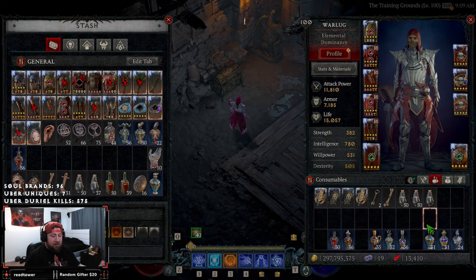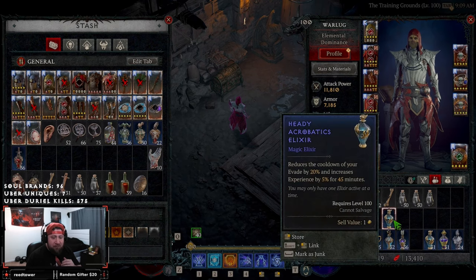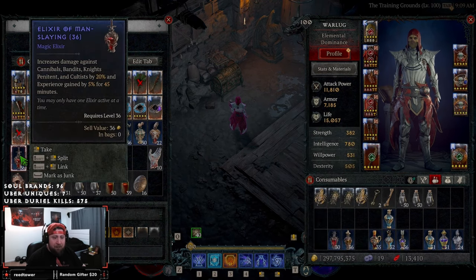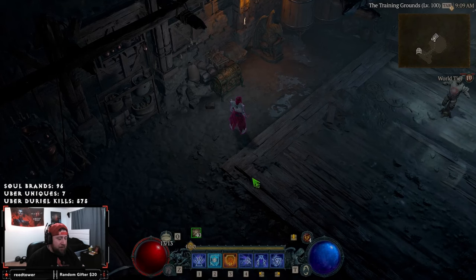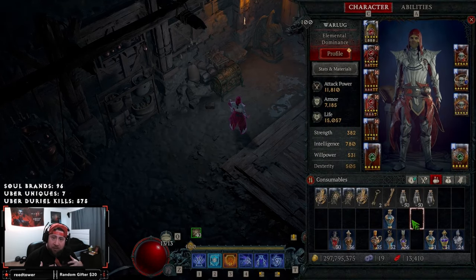We got Arbiter of Zir literally a day away. I was talking with my chat and I thought this would be a funny video in a way, but more of a video that can just help you out with the Arbiter of Zir if you are struggling with getting your build finalized, your gear pieces, resistances, paragon board, etc. But one thing I haven't considered the entire time is elixirs.